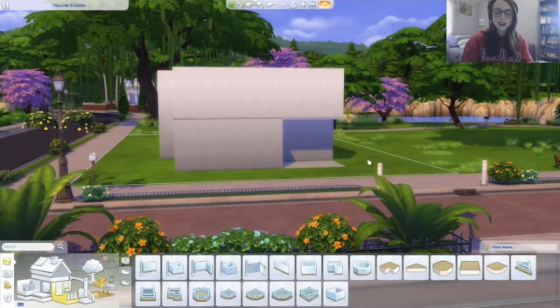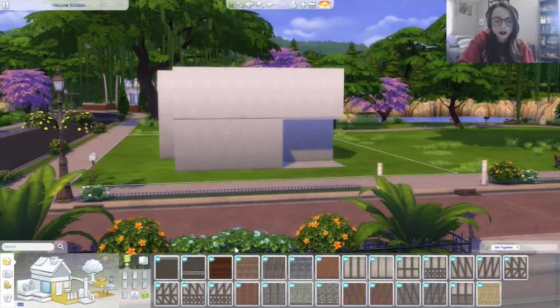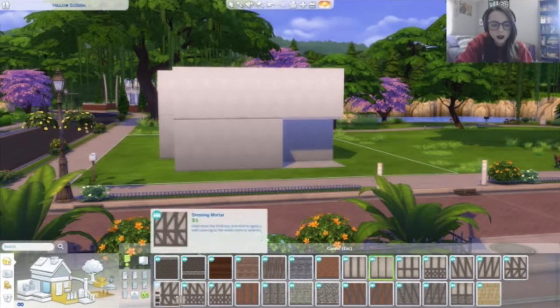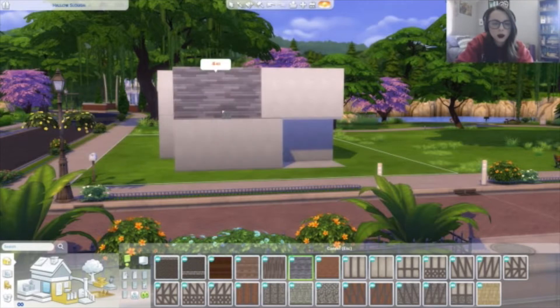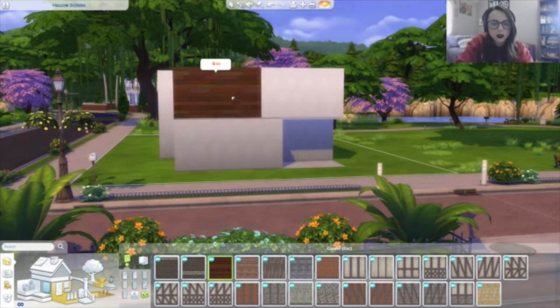Okay, so I got Get Together — you guys can see that. I'm only going to select Get Together. We do have some stuff; this is where Windenburg came in, so I can actually do the outside of this house. I think just fine — like maybe we do some sort of brick or wood vibes. We could make it like a modern house, maybe.